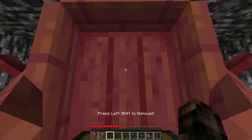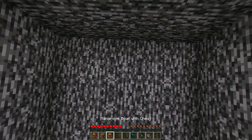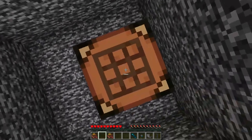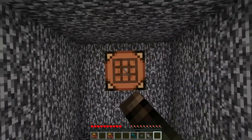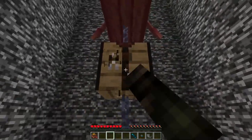Then you can move to the top boat again. Break the boat, place the crafting table, and then place another chain on top of this crafting table. Then place another boat down and break the crafting table again.